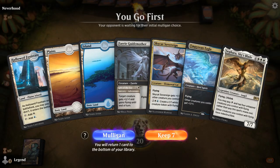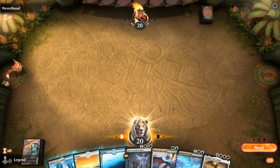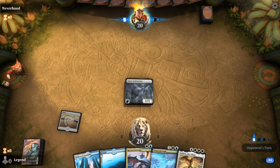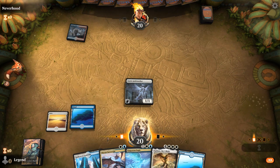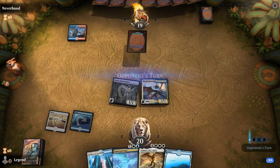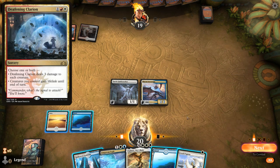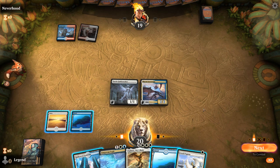We're on the play with a pretty nice hand. We've got plenty of payoffs, a good curve, especially if we pick up another cheap flyer to go with Sephara. Opponent on some sort of Jeskai deck — we could see a Deafening Clarion next turn. I'm one cheap flyer short of going Pegasus into Sephara to protect the team.